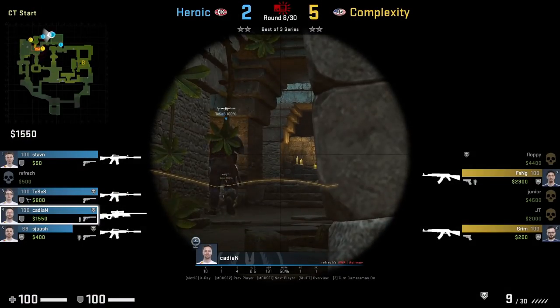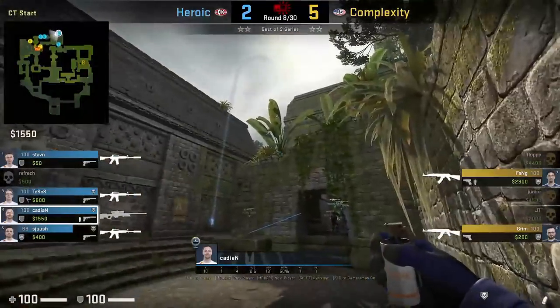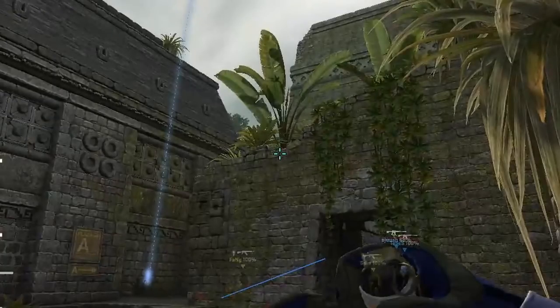Cadian throws an A main retake smoke from CT spawn. He positions with this wall next to the stairs, aims at this line of the brick below the plant, then jump throws.